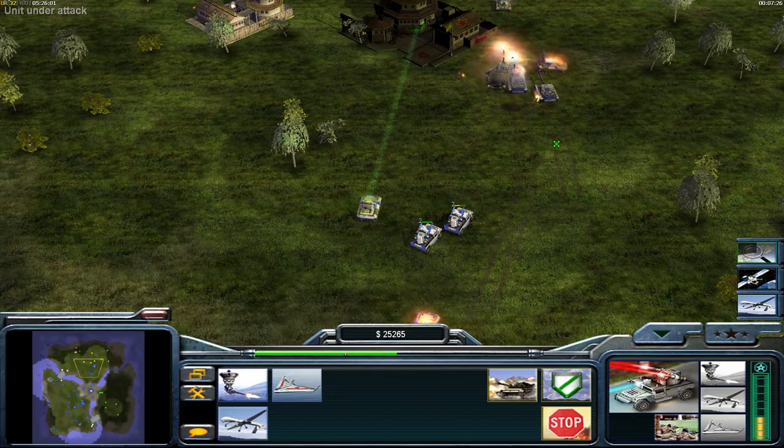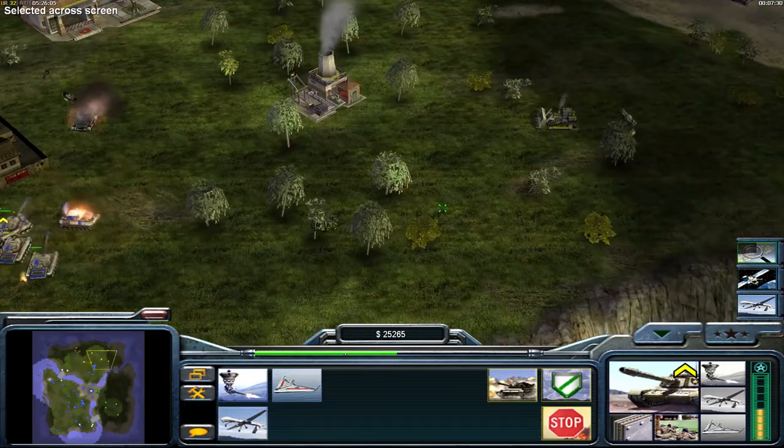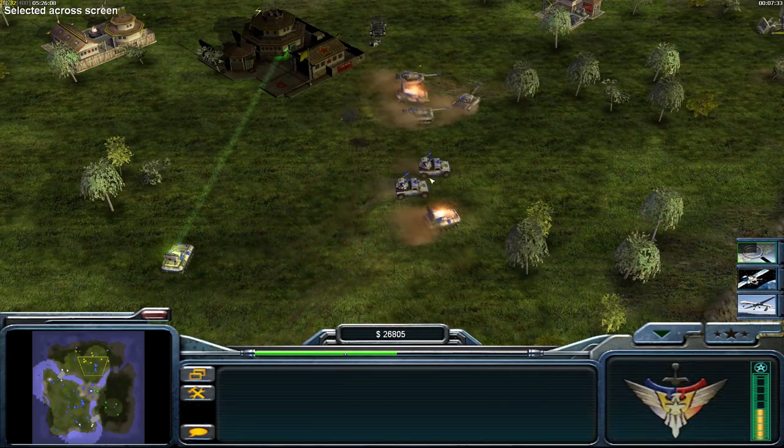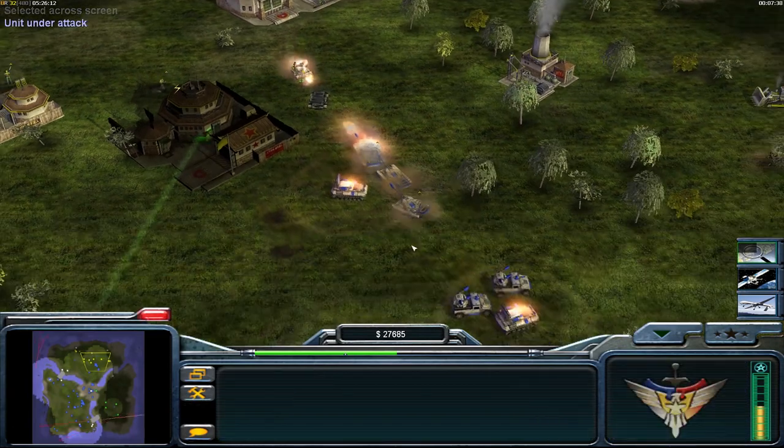If you have an issue with base defenses, you have many more viable options at your disposal. On top of that, they have to travel with the Avengers and main battle tanks, and we know how well that goes against rocket buggies, quads, and overlords.